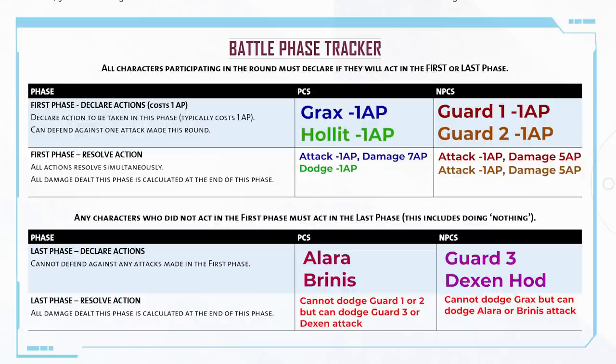You can't dodge attacks made in the first phase. Remember, there is no chance of failure — if someone fires a weapon at you and they spend one AP, it will hit you unless you take the suitable dodge action in the same phase. That phase cycle happens at the beginning of every round of combat, so one round you might be acting first, and the next round you might decide you want to act second. That's pretty much how combat works — very straightforward.